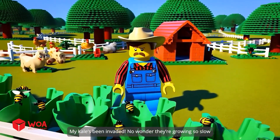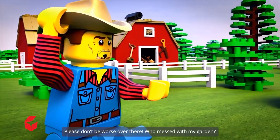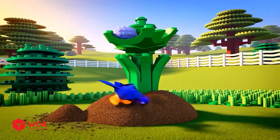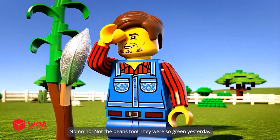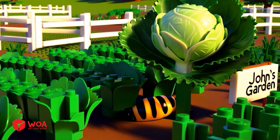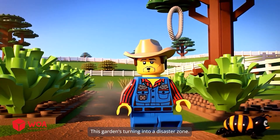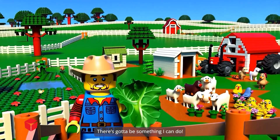My kale's been invaded — no wonder they're growing so slow. Please don't be worse over there. Nothing's gonna grow in this desert patch. Not the beans too, they were so green yesterday. Not the cabbages too — all that work for a cabbage the size of a golf ball. This garden's turning into a disaster zone. There's gotta be something I can do.